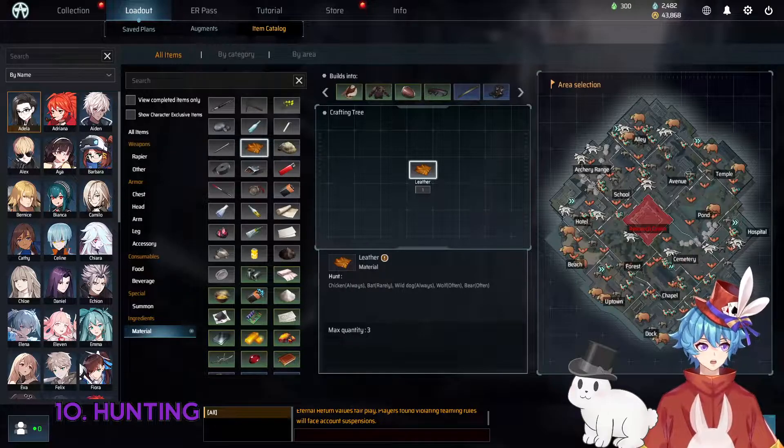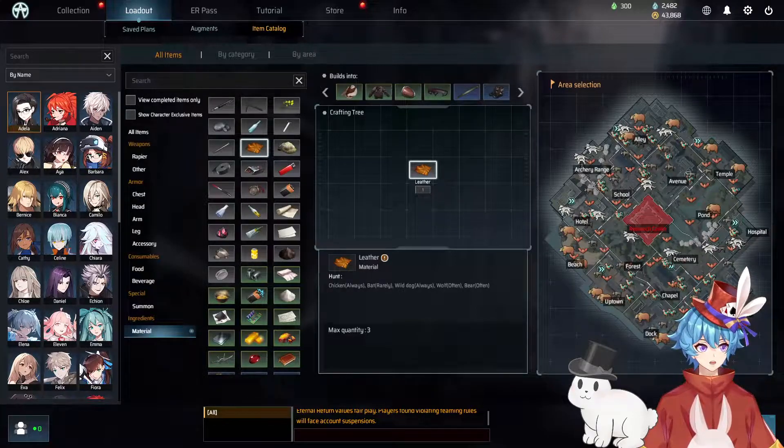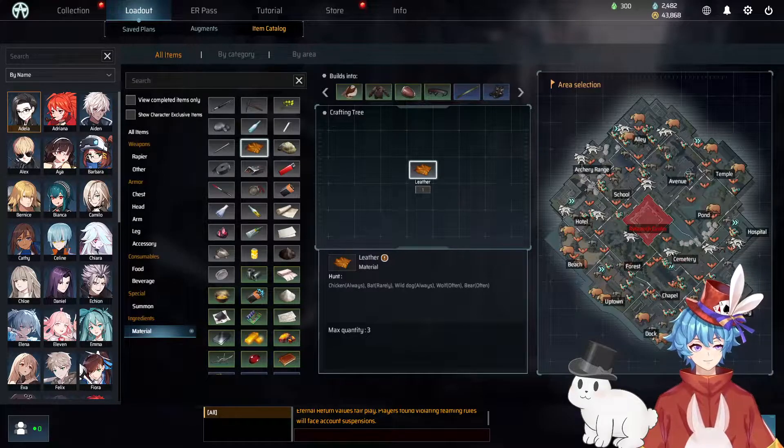Learn when and where animals spawn for that juicy XP, leather, meat, and orange items that may drop. Let me show you a quick little route I do with Nadine for farming animals. When I'm done with my build, I'm almost always sitting in forest. So I will grab the wolves and boars as I head over to Hotel, where I will fight all the animals there. From there, I can head down into beach or up into archery range, clearing that out. From there I may head towards alpha, a meteorite, or a tree of life to grab for transitions. But after that, I will rinse and repeat, rotating through zones and clearing the animals out. So by the time I go grab alpha, I'll make my way back into forest and fight those wolves again.